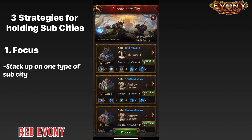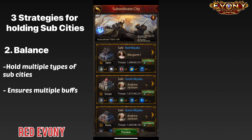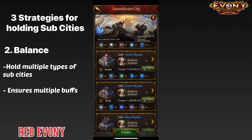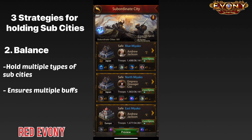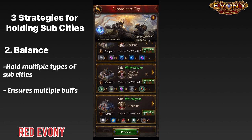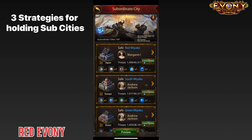The next strategy is balance — having a few of a number of types of subsidies so that you're covering most of the bases you need. For example, I've got a few Japans, a few Koreas, a few Europes, and one China at the moment. So I've basically employed a balance strategy for the kind of subsidies that I'm holding.